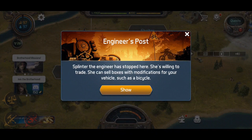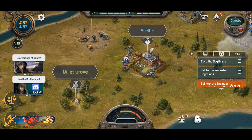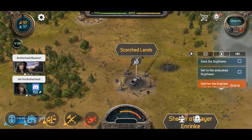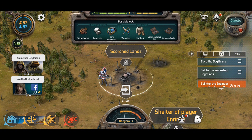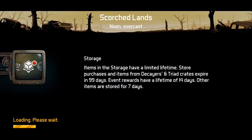Looking at our energy bar at the top, we have 200 instead of 100 thanks to golden status. We're heading to the scorched lands — we still have the walk and run abilities, but if we click run we are now instantly there. You don't have that dotted line with your character taking 10-15 seconds to get to the location — it gets there instantly. We still have our 200 energy — that's one of the big things for golden status.